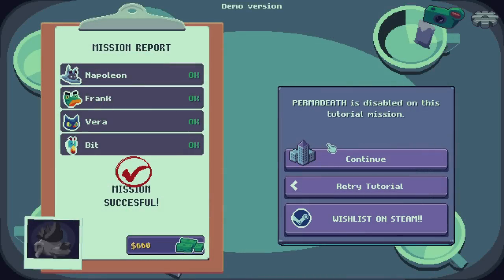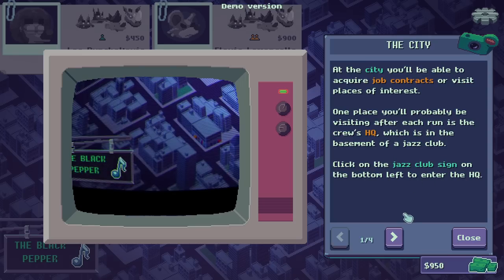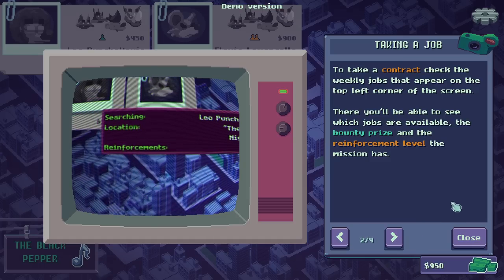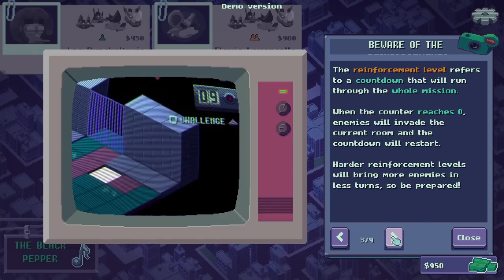Get in the getaway car. Permadeath is disabled on this tutorial mission. At the city, you'll be able to acquire job contracts or visit places of interest. One place you'll probably be visiting after each run is the Crew HQ in the basement of the Jazz Club. The reinforcement level is a countdown that runs through the whole mission — when it reaches zero, enemies will invade the current room. Harder reinforcement levels bring in more enemies in fewer turns.